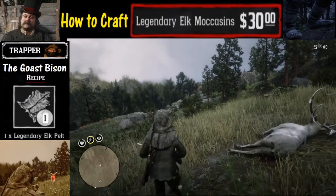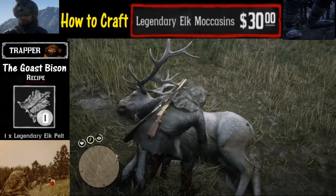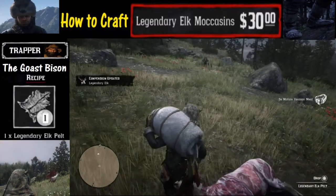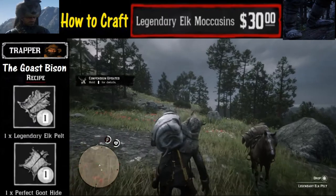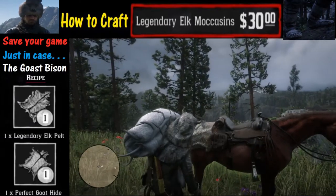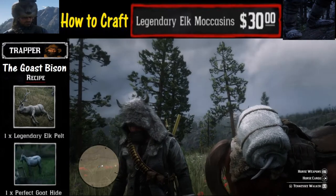One of the cool things about hunting legendary animals is that the kill quality isn't affected. The next thing you're going to want to do is skin the animal by holding down the triangle button. This is a pretty big animal — that's why they call it legendary — so it's gonna take a little bit of time to skin. Once you've got the skin, call your horse and throw it on there. You might also want to save your game just in case something weird happens, so you don't have to redo this entire process. That is the legendary elk pelt right there — we got it done.